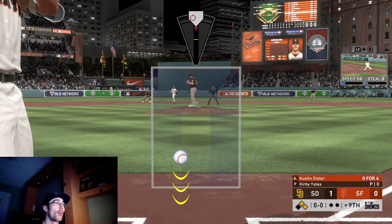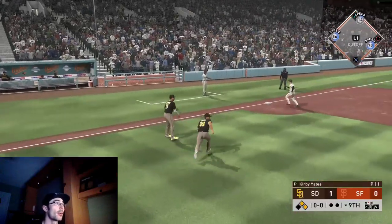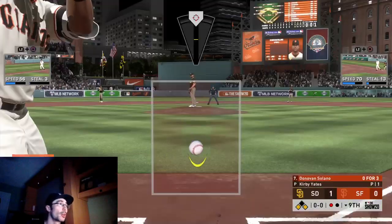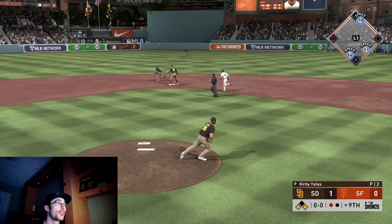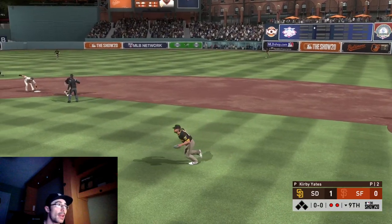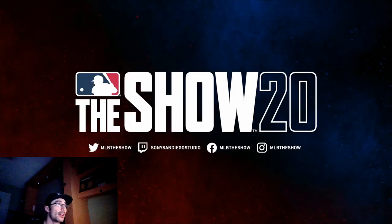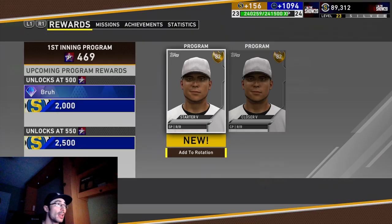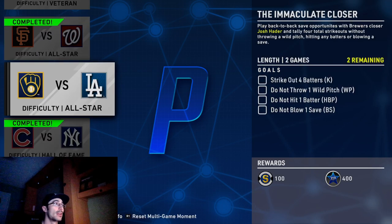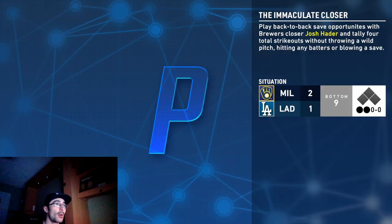I might choose the velocity focus for my 85 overall closing pitcher, but I'll talk more about that in this video. I wanted to talk about this moment with Kirby Yates — the first batter is going to bunt every time. As you can see, Manny Machado just ran into the baseball and didn't even make the play, but if you're able to get the guy out at second you keep the double play alive, which makes this moment a lot easier. I saved the Josh Hader moment for later because it's a two-game moment, and I already unlocked the gold creative player.